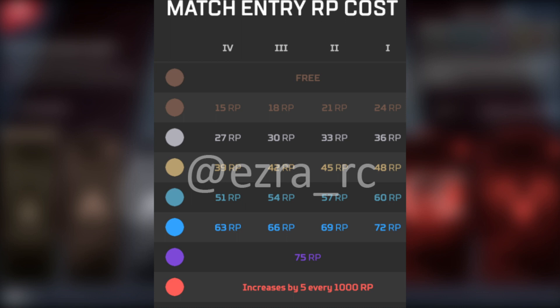Here is the biggest change: for Predator or Master rank — the highest rank until you reach the top 750 players in the world — for every 1,000 RP gained in this tier, the entry cost increases by 5 RP, up until 250 RP is the cap. So it's going to get very competitive for the highest ranked players.